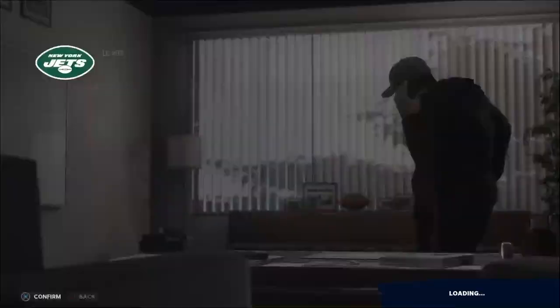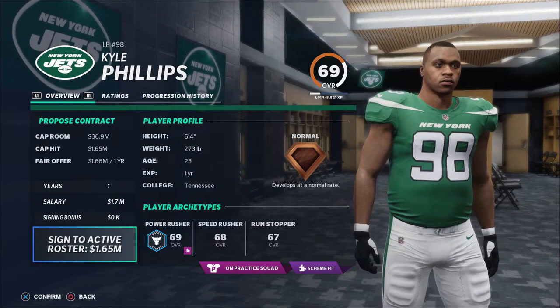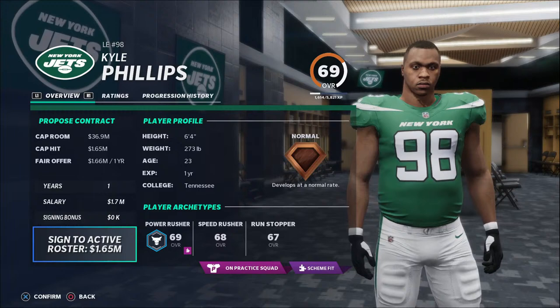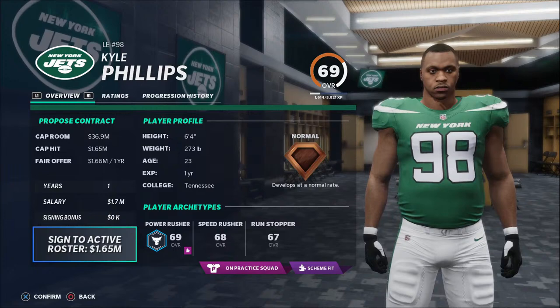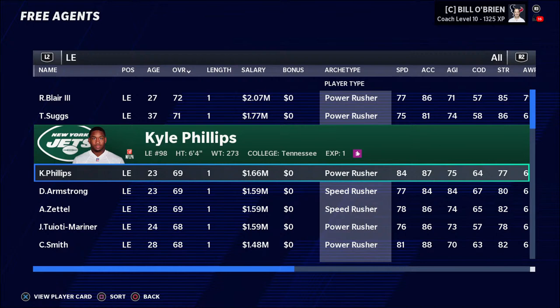Let's say I found a Kyle Phillips with 84 speed at defensive end, and his XP bar is filled — like 5,600 XP out of 5,800. If I take that player and play him at outside linebacker, his overall is probably going to go down, but that's going to trigger the total amount of XP it takes to upgrade him to go down. He's going to keep the XP he has, which can trigger his XP earned to go over the amount needed to upgrade him, and you can get a free upgrade point. It can get real detailed if you want to take the time and energy to scour free agents for who's got full XP bars.